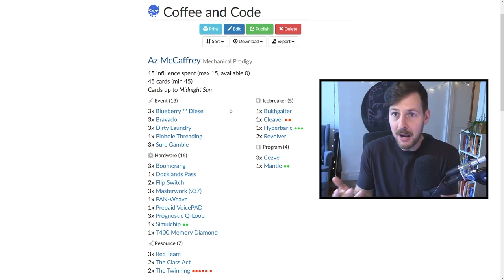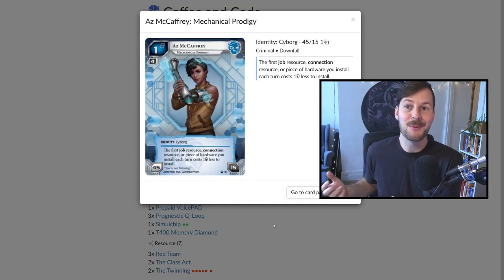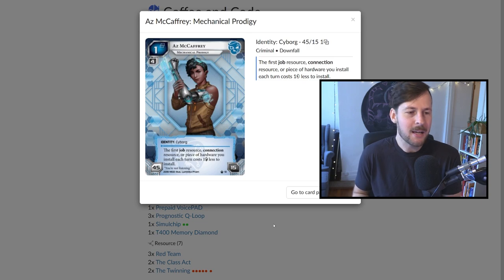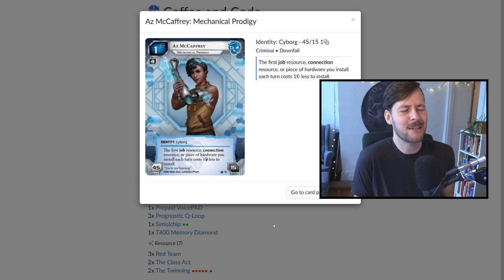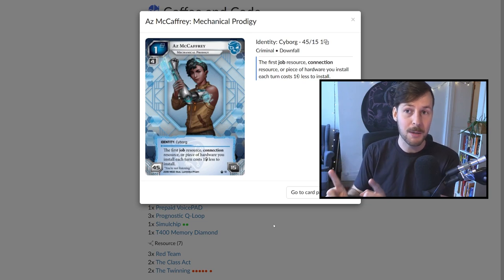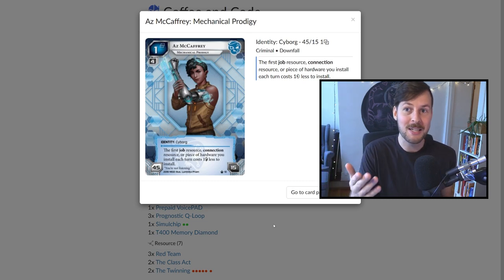Let's talk about AZ, because these decks are, I think, fascinating. They're one of the few decks in Netrunner that are defined by their hardware package — it's not something you see very often. AZ is one of the best criminals to deal with a lot of hardware. When AZ came out, I wasn't really excited about their ability, but in short, the first job resource, connection resource, or piece of hardware you install first time per turn is one credit cheaper. We have a lot of those cards to install — all three categories in our deck.